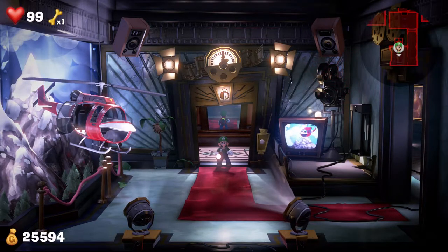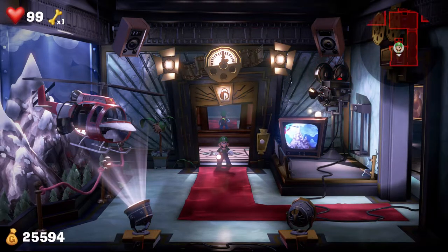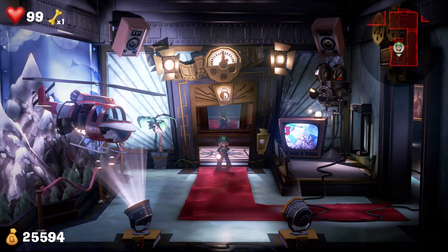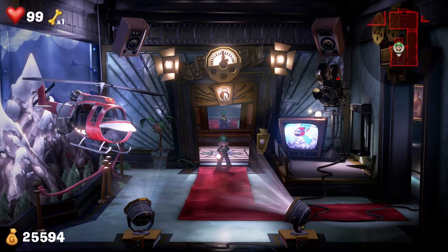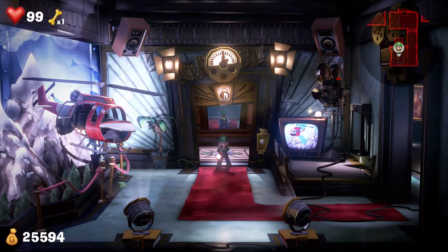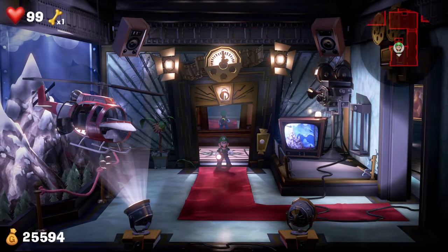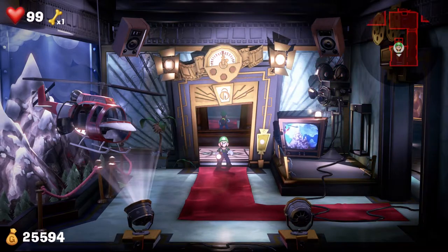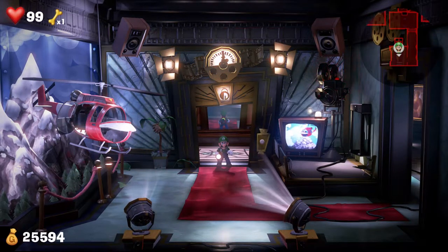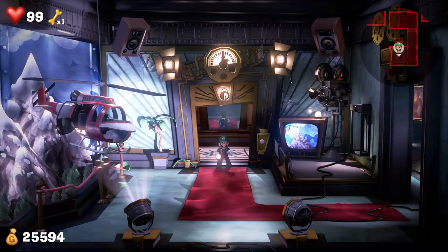What's going on guys, back at it again with another Luigi's Mansion 3 video. In the last video we ended up getting the elevator button for the paranormal productions level, and it got stolen by a ghost cat. Long story short, we have to go find him. I know for sure it went back into this floor, so we're gonna go look for him and get that button back. Drop a like and subscribe if you haven't already!